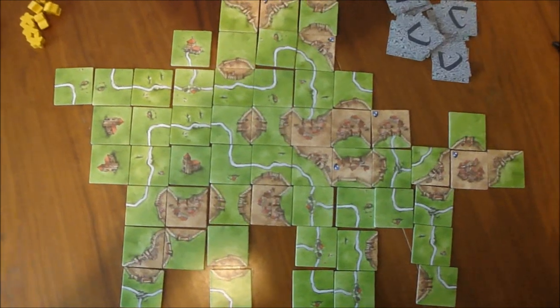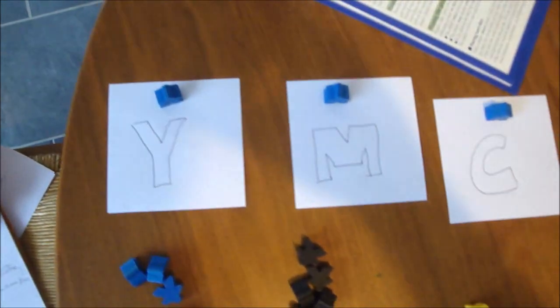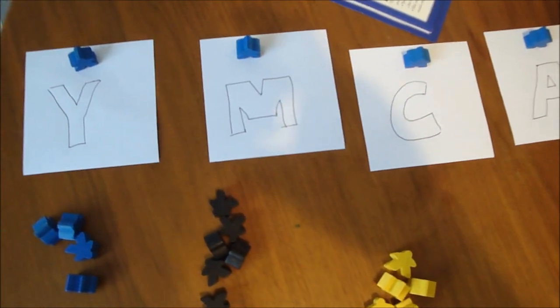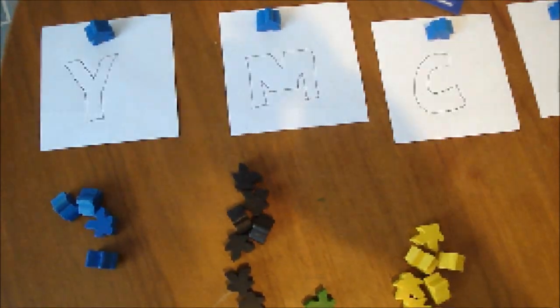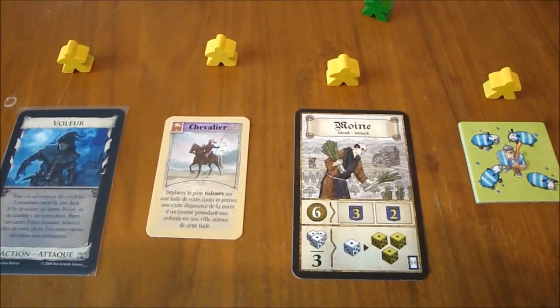Now, how do you score? Well, this is where your meeple come in. Your meeple have four roles. So these are the four roles that you can give your meeple. Now, for those of you new to gaming, these components do not come with Carcassonne — I'm just using these as reference to make it simple to understand. For those of you who are familiar with board gaming, maybe you can make a list and tell me what games these components are from.